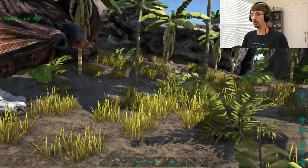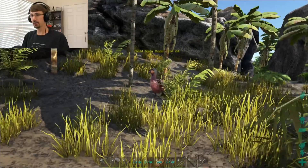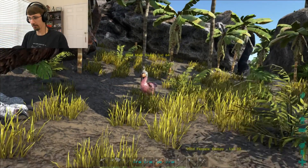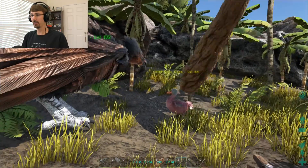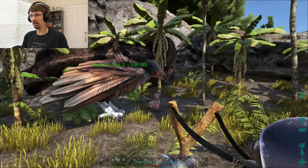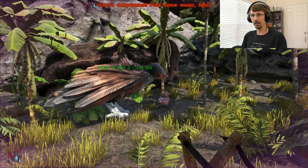I've got a very simple dodo, which is probably the first thing you'll tame. There are a couple ways you can tame it. You can either use your hands to punch it and knock it out, which is about the worst possible way. You eventually get a club, which is marginally better. Then you can also get a slingshot, which is a little bit better.